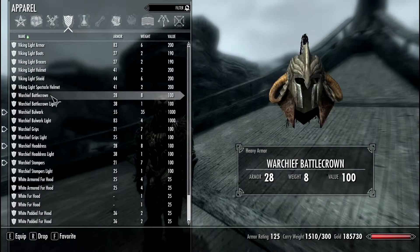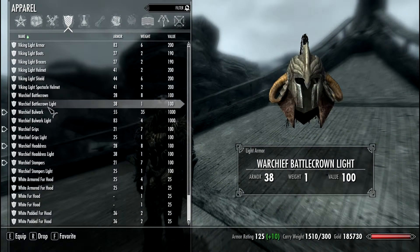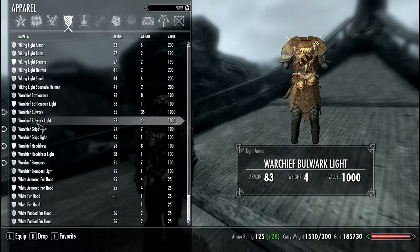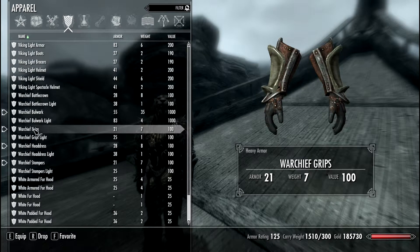Now let's check the stats. So 28, and light is 38 with perks of course — 55 light, 84. Rather weak armor with the perks. Grips is 21.